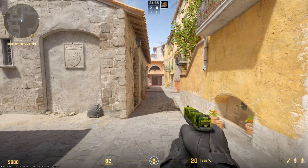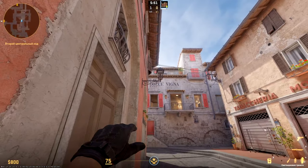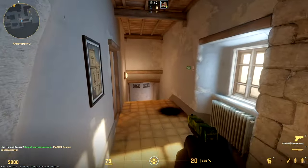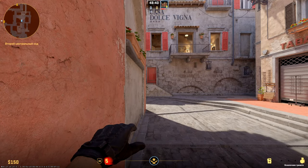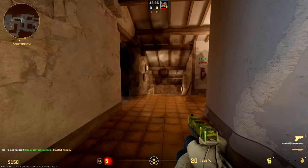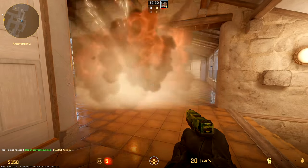Flashbangs which can help your teammate to take boiler — stand at this corner and just throw into old ladder. Stand a little farther and you can blind someone checking stairs. Aim the top edge of these stairs and jump throw on run — the grenade bounces off the door and flies straight to that position.